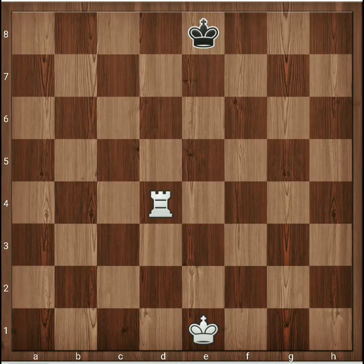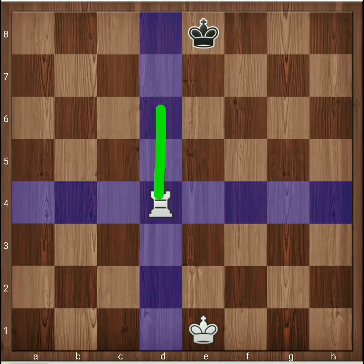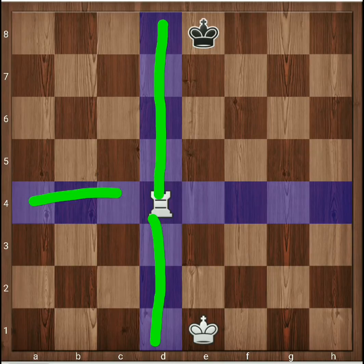The rook can move along the corresponding row and file of the square on which it is placed. Here the rook is placed on the d4 square, and all the blue colored squares represent the possible movements of the rook — all squares along the d-file such as d5, as well as all squares of the fourth row.